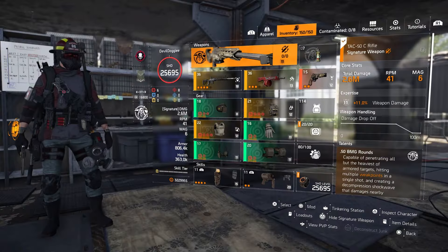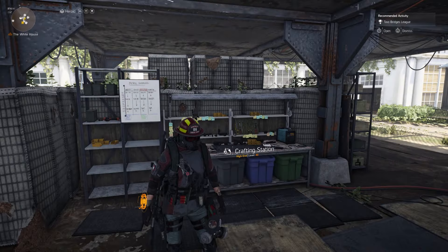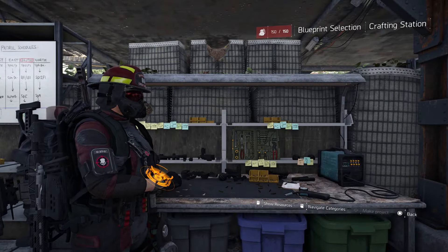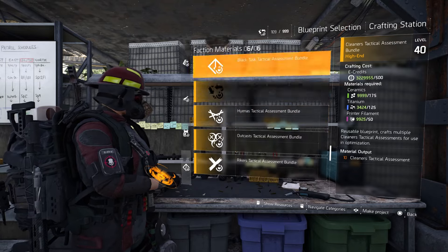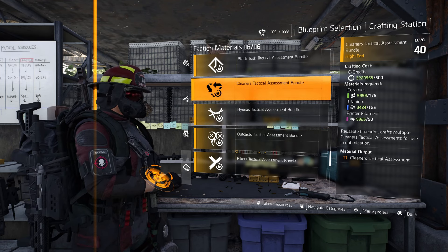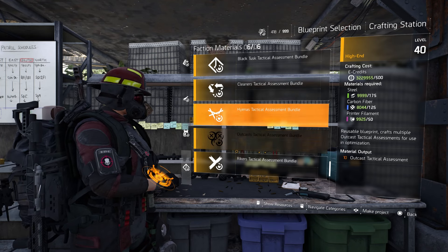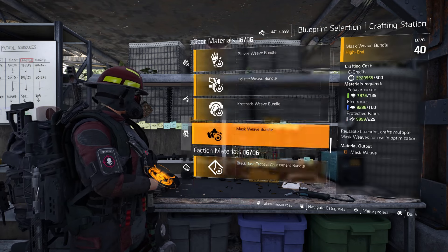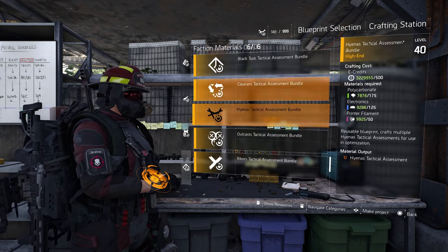Someone pointed out to me that if you have 150 items in your inventory — you're maxed out in your backpack — you won't be able to create optimization materials. I didn't think that was legit at first, but then I started thinking: this is a game, it's not based on real life physics or reality in any way, it's just the way the code is put together. As you can see, we can't craft any of these things, which was another hint.